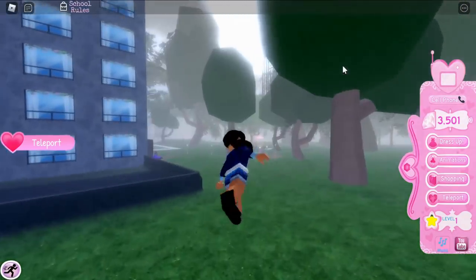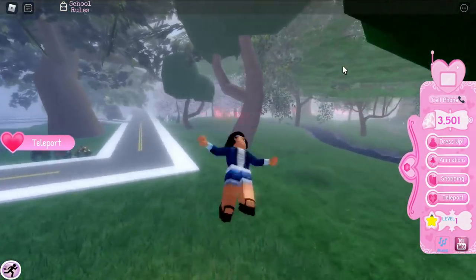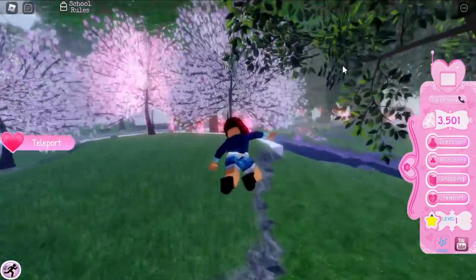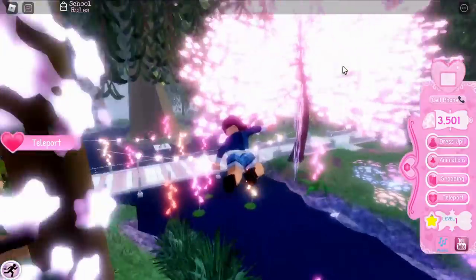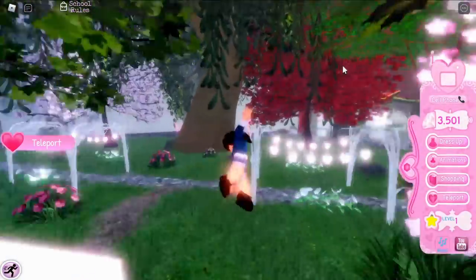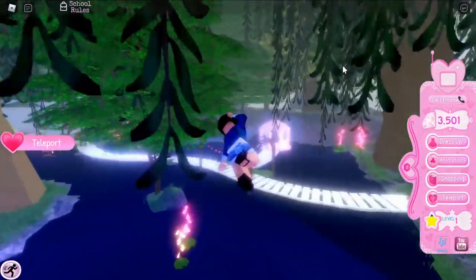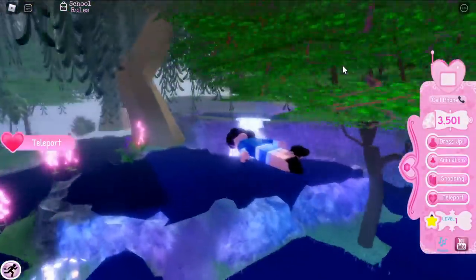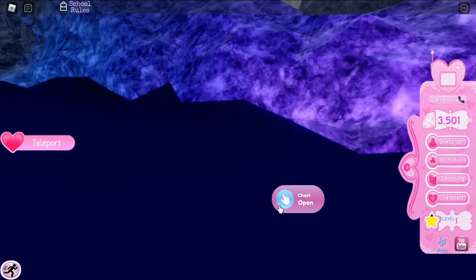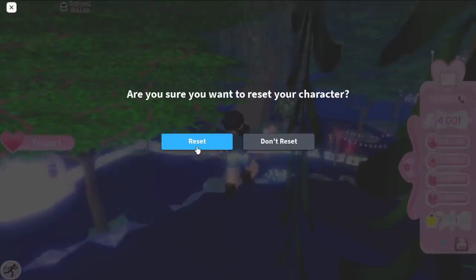Then fly in the opposite direction, past the spawn area, and keep going for quite a while. It's a very long flying distance — the faster flight game pass is highly recommended here. Eventually you'll see the upper lake area, and at the top layer of it there's a chest giving 500 diamonds.